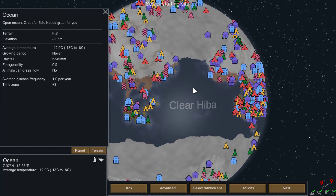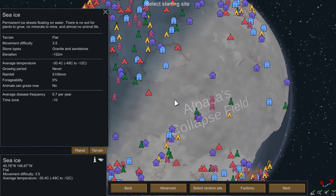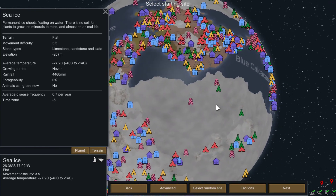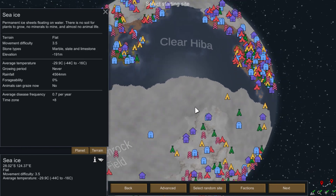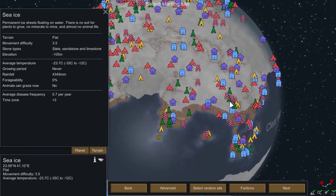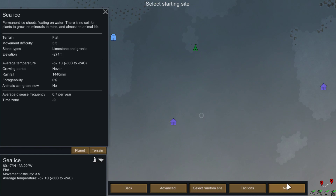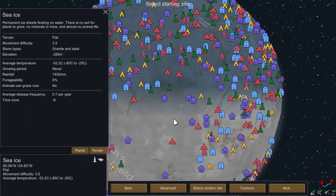This is the ocean, we cannot play on that, but sea ice — we need almost around minus 80 degrees Celsius. Most of the time I end up dying on the first day because of hypothermia. If we don't find minus 80, we can go with minus 69 which is also more than enough. Looking at the options: 72, 69, 77, 80 degrees — look at that, we got it! And we are not taking somebody else's spot.